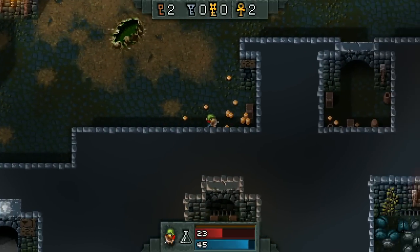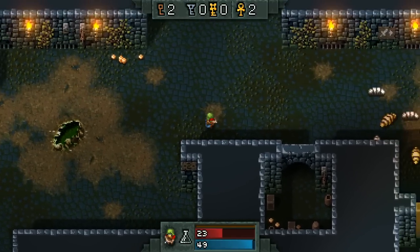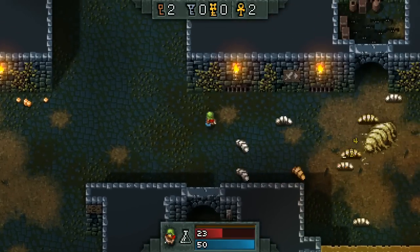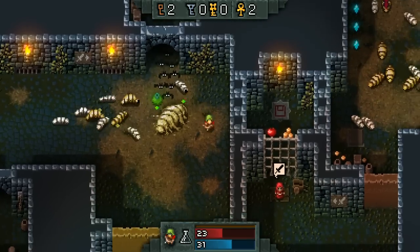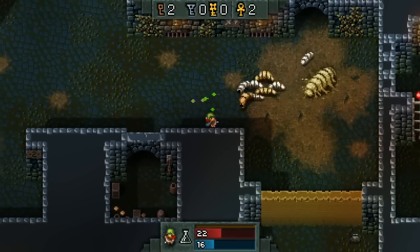As the game progresses, you get harder and harder enemies and harder encounters, and you do not have that much health to go around, which is why I'm preferring the ranged classes so much more. Let's put that bomb down, hopefully take out a bunch of bats as well. And unfortunately, that's it for my bombs.